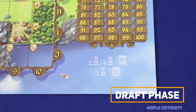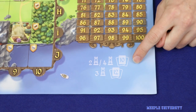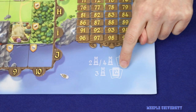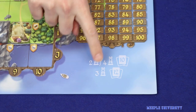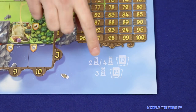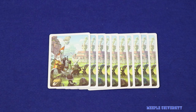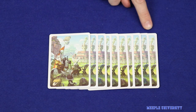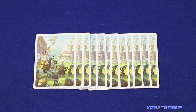The number of cards drafted depends on your player count: 10 in a two- or four-player game, and 12 in a three-player game. For now we're only going to talk about the three- and four-player rules; we'll come back to the two-player rules at the end of the video. To begin the drafting phase, each player is dealt 10 cards in a four-player game, or 12 cards in a three-player game.